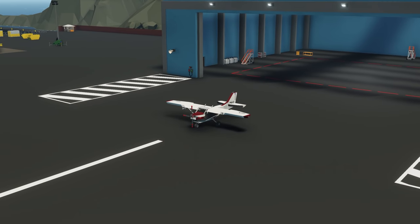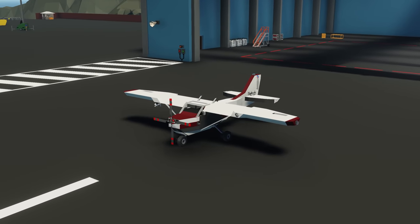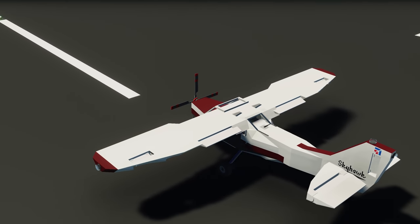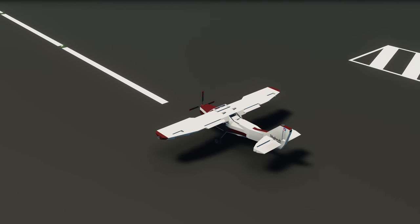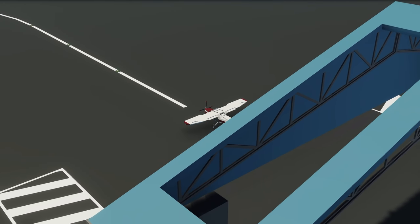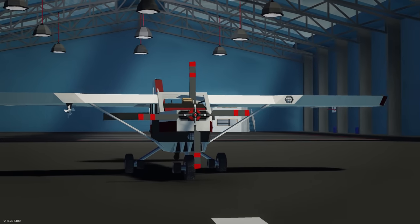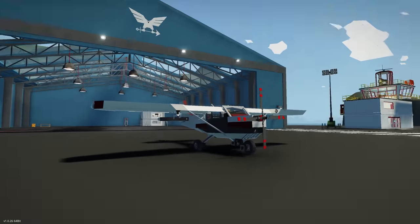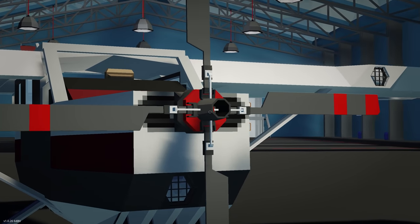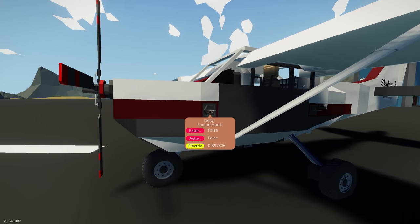Moving on, we have the Cessna 172 Skyhawk, done by Thales. Thales is quite well known for his planes already, so I expect this one to be absolutely incredible. From the workshop it looks really cool — he's got a huge dash with a bunch of different screens. Spawning in the Cessna — it's really small and compact, looking like a real-size Cessna. It looks like he's got a helicopter rotor in the front, along with an engine hatch.